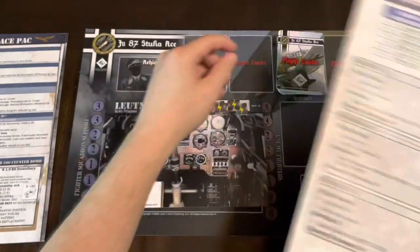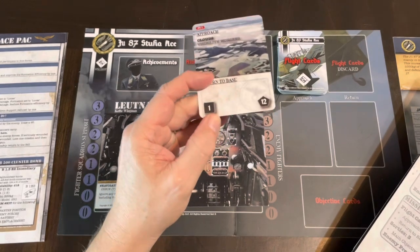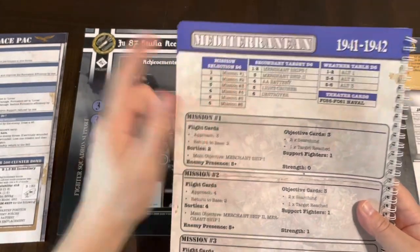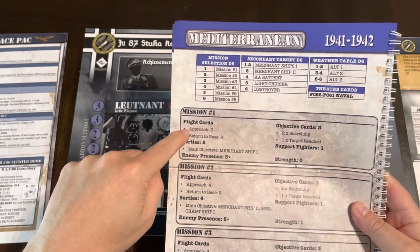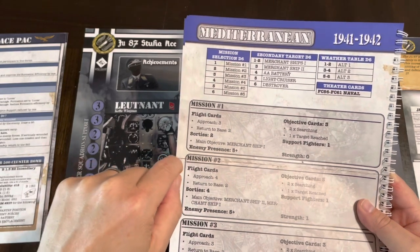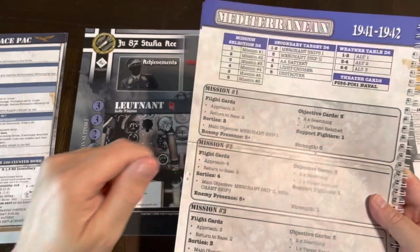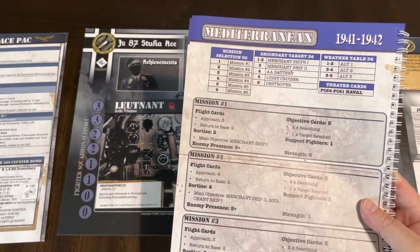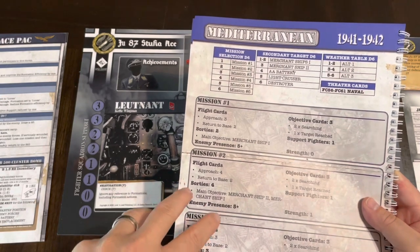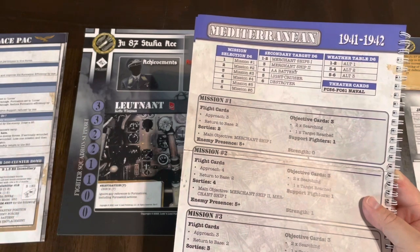We draw a flight card and it is a one, so our mission is Mission One. We're going to have three approaches and two return to base, and it's two sorties. This is something I haven't done before — we'll have to refuel and then fly back out and do three approaches and two return to base again.